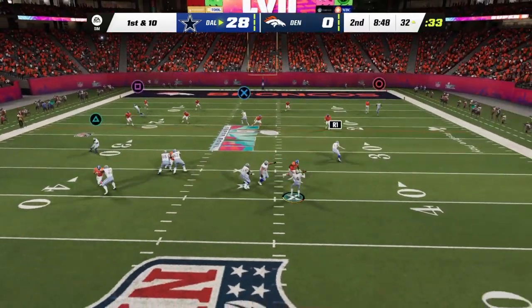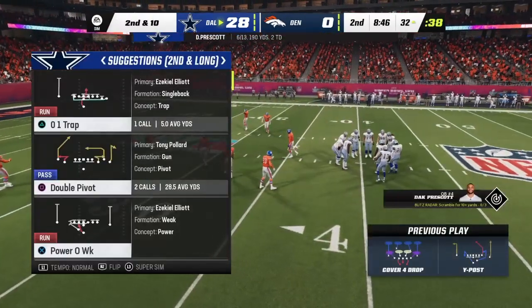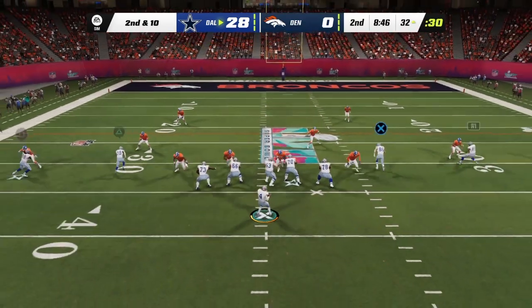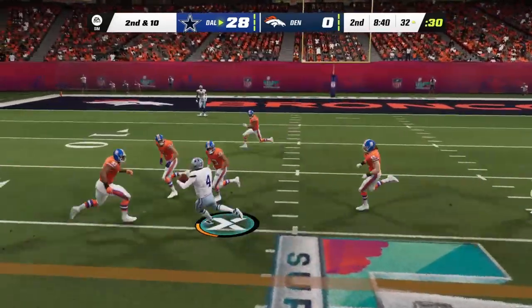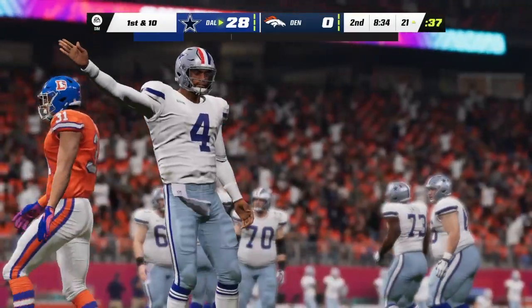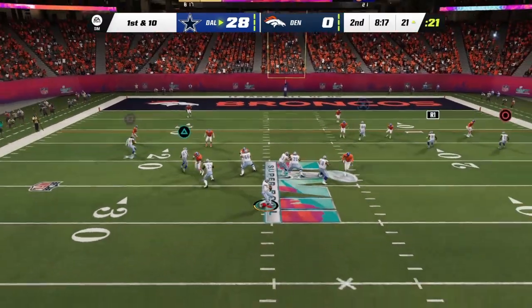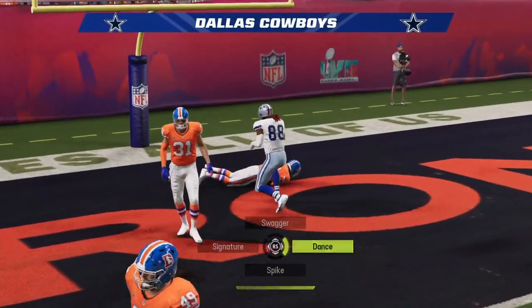Prescott on first down — pressured and that'll be knocked away, incomplete. He should have kept the ball and taken it with his feet downfield — that's the big play that shreds the defense. Instead he bailed out the defense with that incompletion. It's really something special when we see a quarterback top 100 rushing yards in one half of football — if he keeps up this pace the NFL single-game rushing record is in reach. And that ball is caught by Lamb — touchdown Dallas!